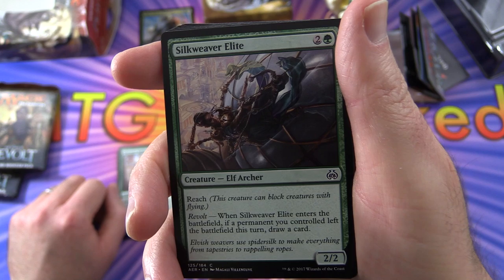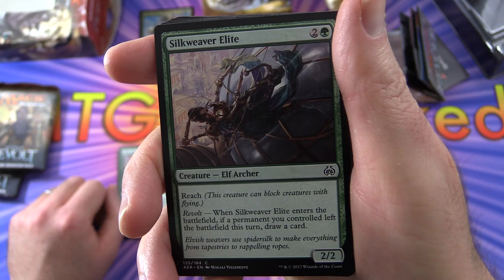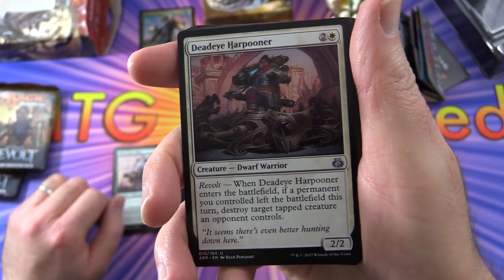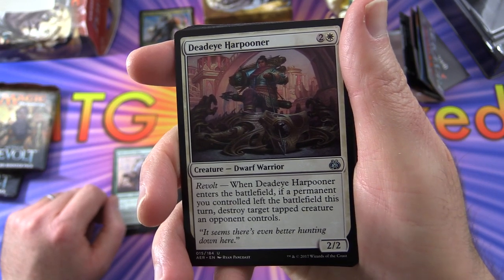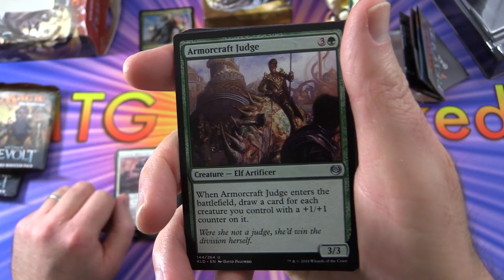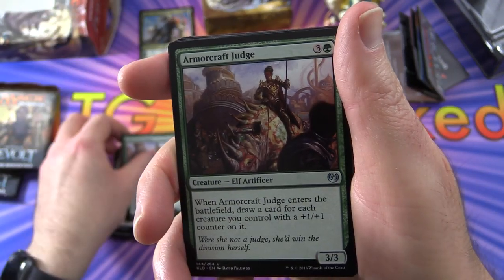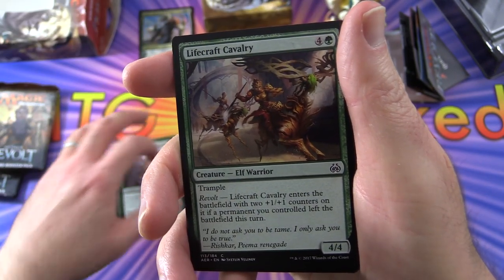Silkweaver Elite has Reach to handle flying creatures, and also Revolt — when it enters the battlefield, if a permanent you controlled left the battlefield this turn, draw a card. Two of those. Deadeye Harpooner is a Dwarf Warrior with Revolt: when it enters, if a permanent you controlled left the battlefield this turn, destroy target tapped creature an opponent controls. Armorcraft Judge: when it enters the battlefield, draw a card for each creature you control with a +1/+1 counter on it — we've got a lot of counters here, and we get two of those.